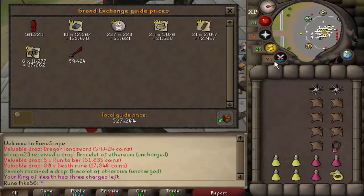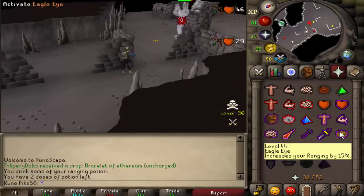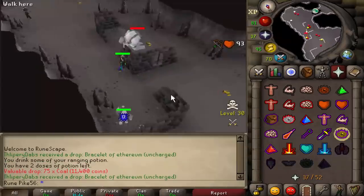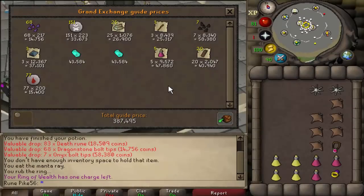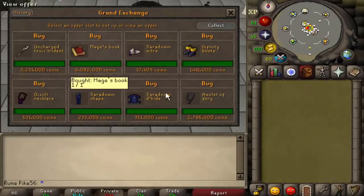So many PKers at revenants - have to hop all the time but thankfully we didn't get PKed. 527K loot. It might seem like I'm doing the same money makers over and over again, but there's no point doing something that's only a few hundred K per hour because I have to make loads and loads for 94 mage and 94 range - that's the plan. Once I get there I can probably actually PK for money, and switch to Vorkath and maybe some God Wars dungeon bosses.